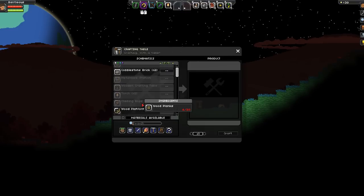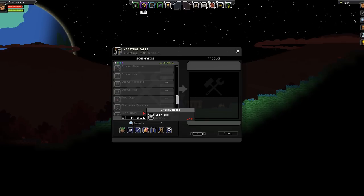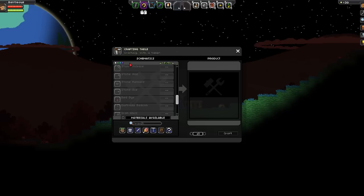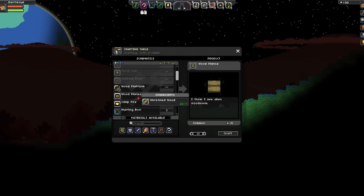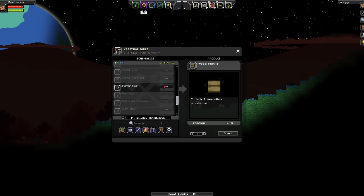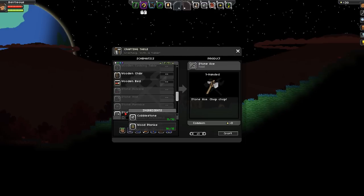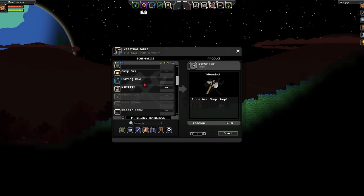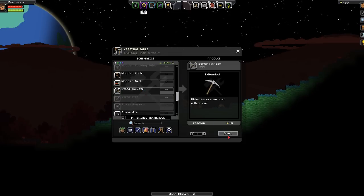Wait, how many cobblestone do we need? Stone furnace — we're going to need a campfire and 25 cobblestone, holy cow. Maybe if we made ourselves a stone pickaxe real quick — let's do that. We need some more wood planks, craft up a few more of those. Stone pickaxe — yeah, we need like two more sets of wooden planks for that. There we go — stone pickaxe, let's do that!